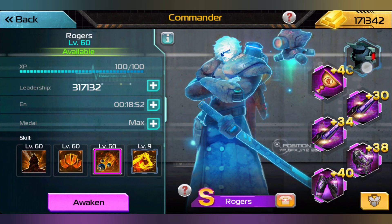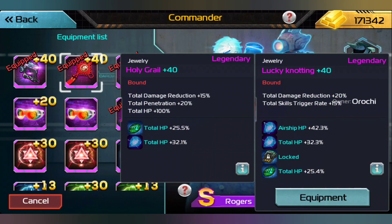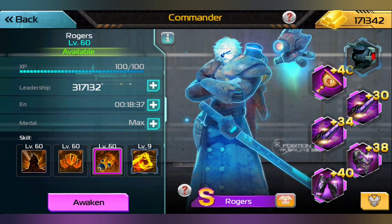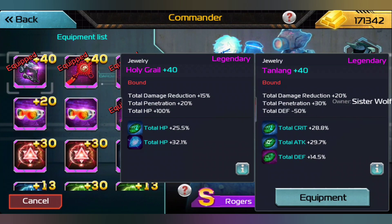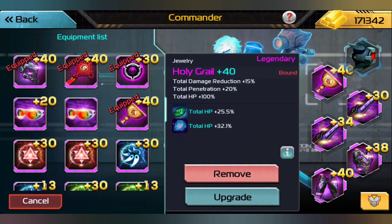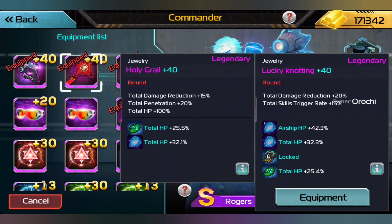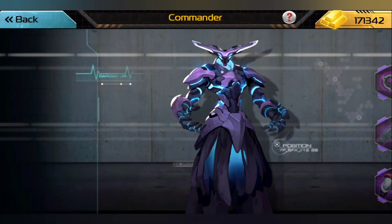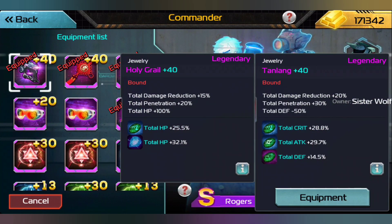We have some really good stuff underway. I'm thinking about maybe trying to get Lucky Naughtin or Tang Lang on Rogers, because Tang Lang will give us a damage reduction and penetration. So I'm thinking we might want to try to work on getting Tang Lang for Rogers as well, because even though we drop some defense, we get penetration and damage reduction.